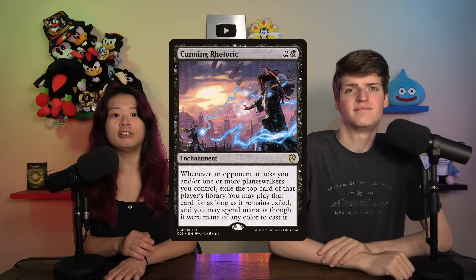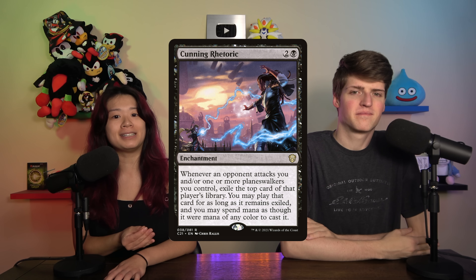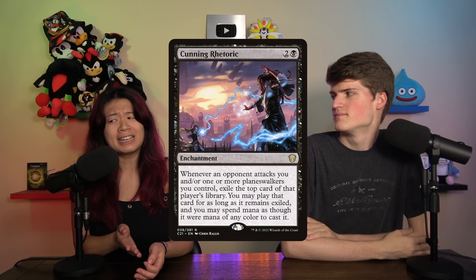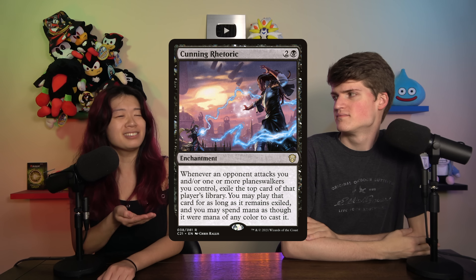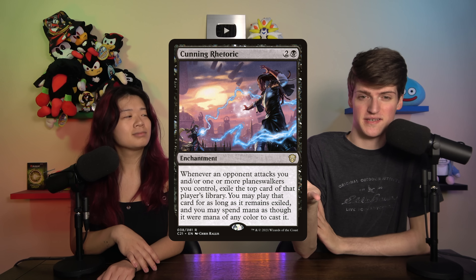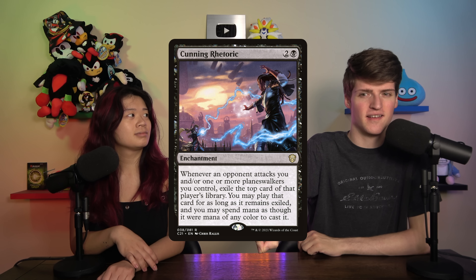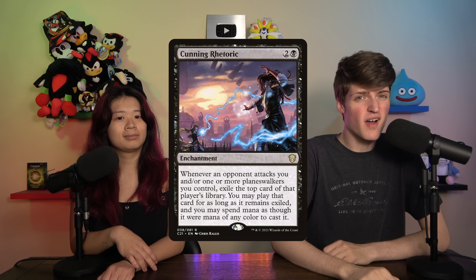Next is Cutting Rhetoric, an enchantment for two and a black that says whenever an opponent attacks you or a Planeswalker you control, you can exile the top of their library. You can play it for as long as it's exiled and spend any color of mana to cast it. I really don't like this card. I've seen friends play it and it never stops me from attacking them, and I never see them hit anything particularly great.